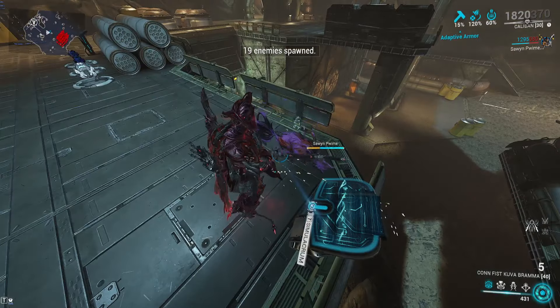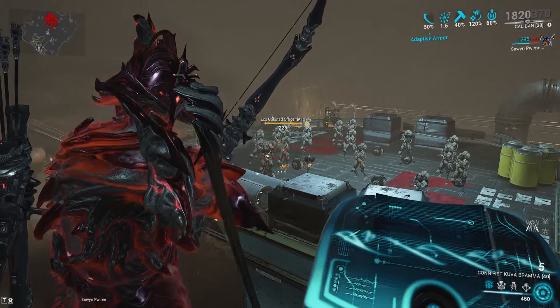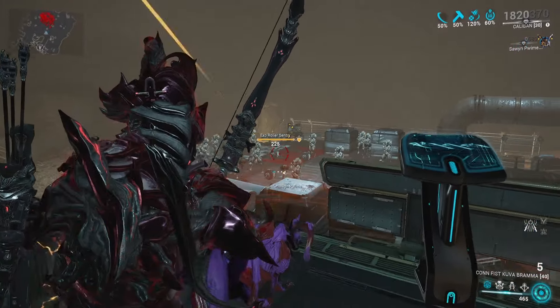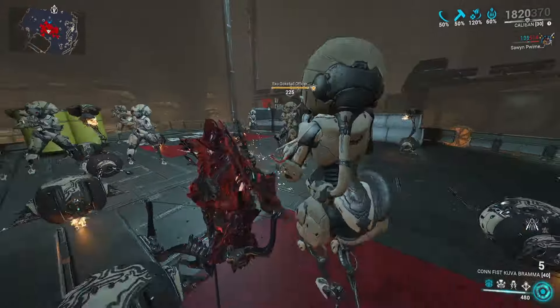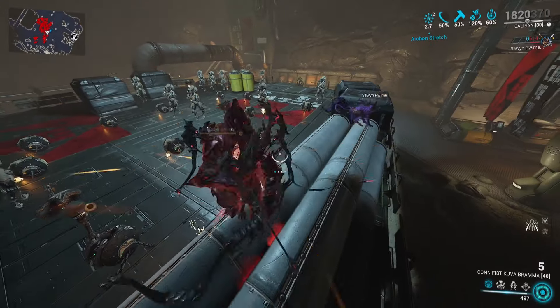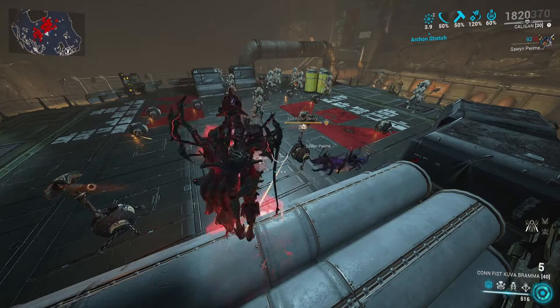Starting off with the Panzer Volpaphyla's abilities — we summon in some enemies here. What the Panzer Volpaphyla does is it launches out these quills that cause viral procs on enemies. You can see right there: 10 viral procs, that's the maximum allowed on an enemy, which massively increases the damage they take. Once it's destroyed, it has a unique way of respawning unlike a lot of other companions.